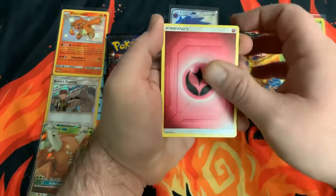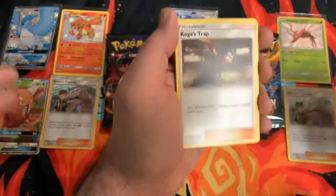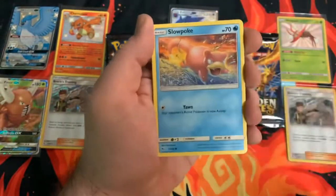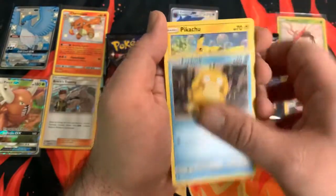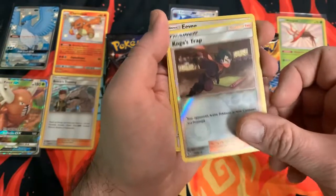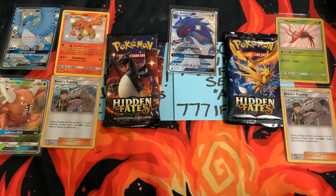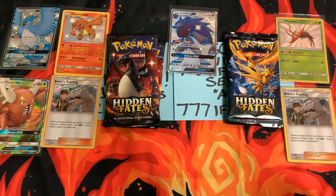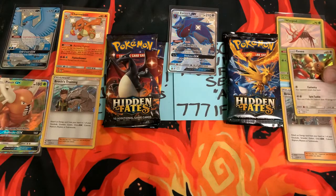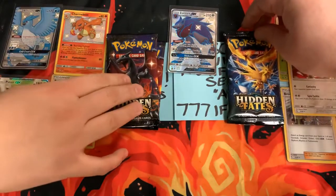Rest in peace. Fairy Energy, Chansey — but there's still a lot of game left. Giovanni's Exile, Koga's Trap, Charmander, Slowpoke, Psyduck, Pikachu, Magikarp, and a Koga's Trap Reverse, and an Eevee holo. Rare — nice. Alright, so it is four to three. Although if we're playing by the rules of the GX and stuff, it's a little different. So let's get on to this — we got two packs left.